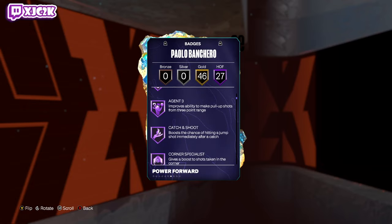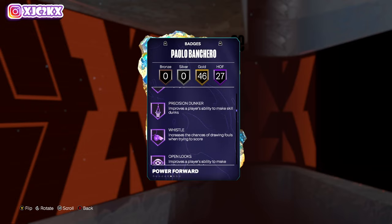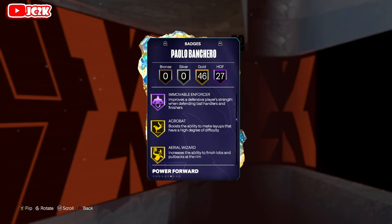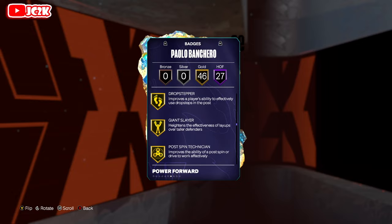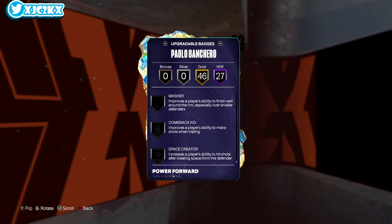27 HOF badges include fast twitch, poster, rise up, agent three, catch and shoot, dead eye, limitless range, anchor, clamps, glove, post lockdown, pogo stick, rebound chaser, precision dunker, whistle, open looks, blow by, speed booster, red zone, gripper, bulldozer, and movable enforcer. Build badges include pretty much everything else, to be completely honest, which is very, very nice.